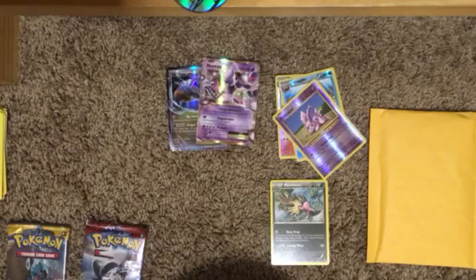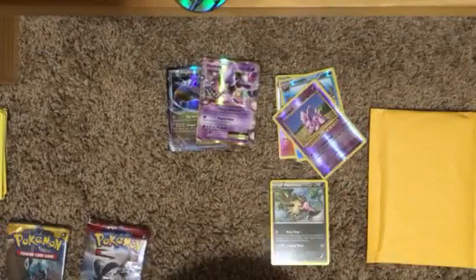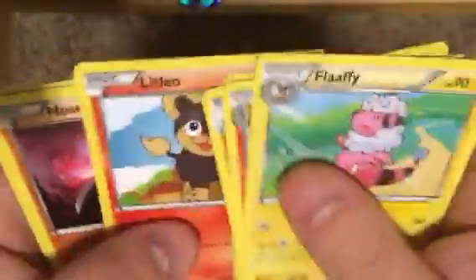Steam Siege. We got a Green Code in this one for sure. We got Flaaffy, Monferno, Anorith, Aipom, Yanma, Sneasel, Litleo, Nosepass, Klang, and Loctario is our Rare.